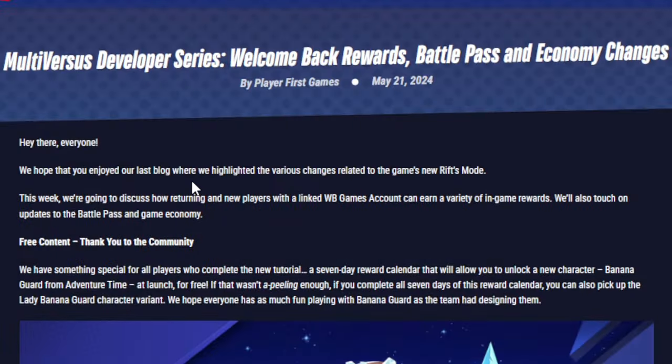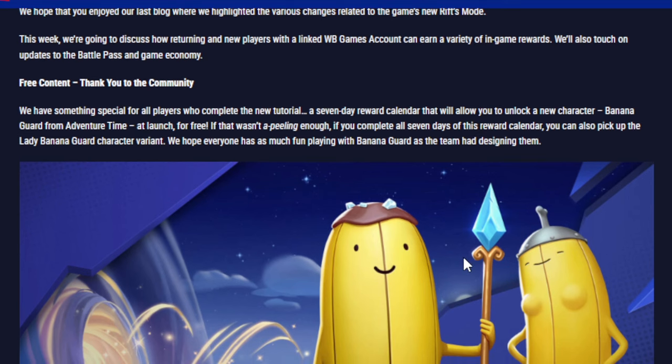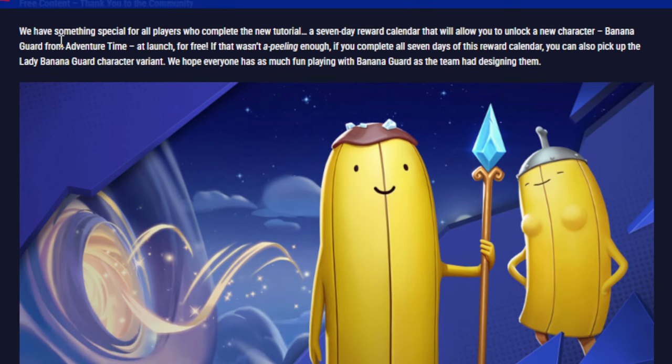This is coming from multiversus.com — they have a brand new developer welcome back post covering rewards, economy changes, and more. It says they have something for all players who complete the new tutorial: a seven-day reward calendar that will allow you to unlock Banana Guard from Adventure Time. Complete all seven days and you'll get the Lady Banana Guard character variant, all completely for free.